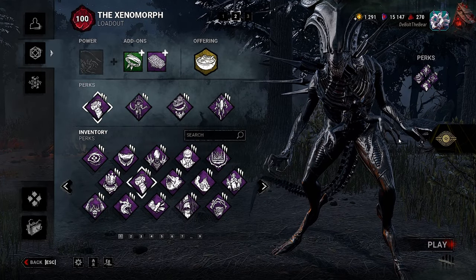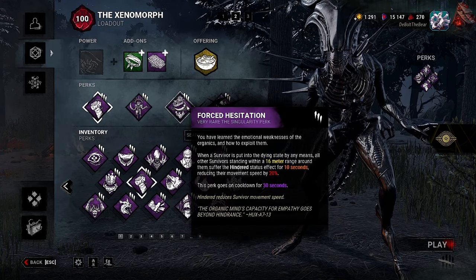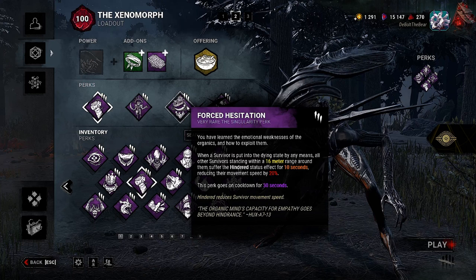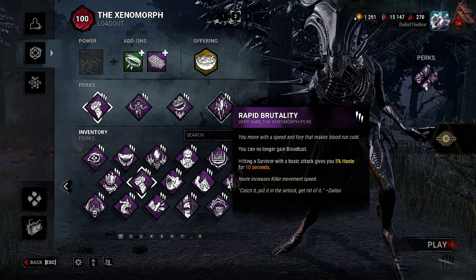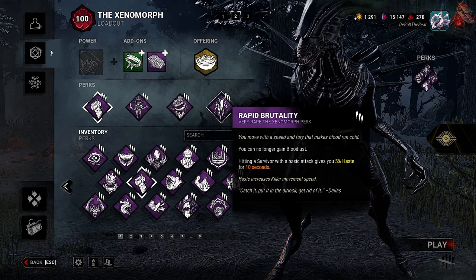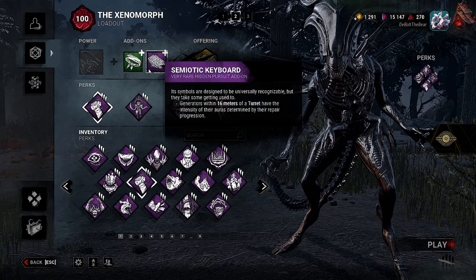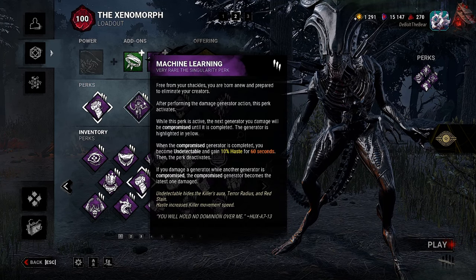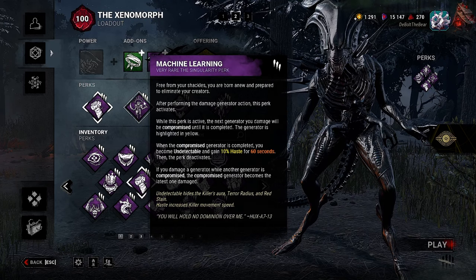We have some slight alterations to the build. We have Forced Hesitation: when a survivor is put into the dying state, all other survivors within a 16-meter range suffer the hindered status effect for 10 seconds, reducing movement speed by 20%. It goes on cooldown for 30 seconds. It's not making us faster but it makes survivors slower, so I understand the theme. Then we have Rapid Brutality: you can no longer gain bloodlust, but hitting a survivor with a basic attack gives you 5% haste for 10 seconds. I'm also replacing Ripley's Watch with the Semi-Autic Keyboard so generators within 16 meters of a turret have their aura intensity determined by repair progression — great for getting Machine Learning value.